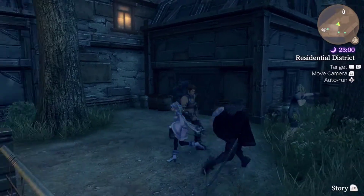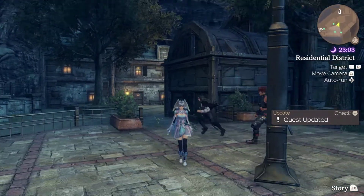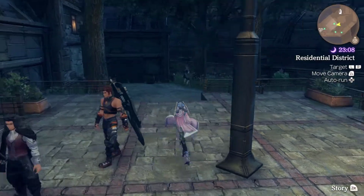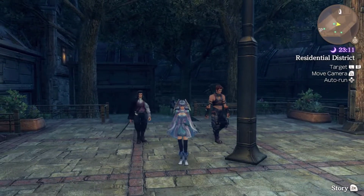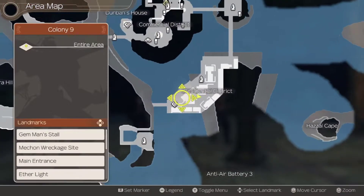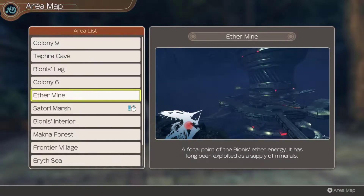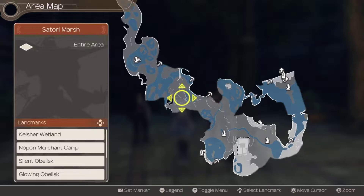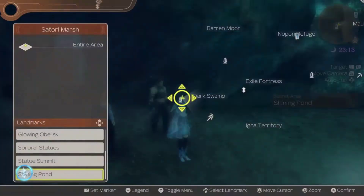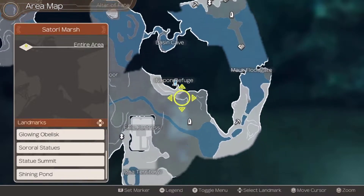So the Nopon does mention his little brother Pons' name, and that's why we came to talk to him. That exclamation mark doesn't show up until you talk to the first brother originally. We're off to Satoru Marsh to grab that red polynord, which is at the Nopon hideout - not the Shining Pond. I'm an idiot! See you up at the hideout - we've been there plenty of times.